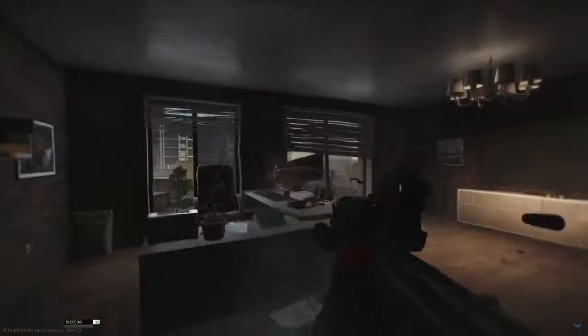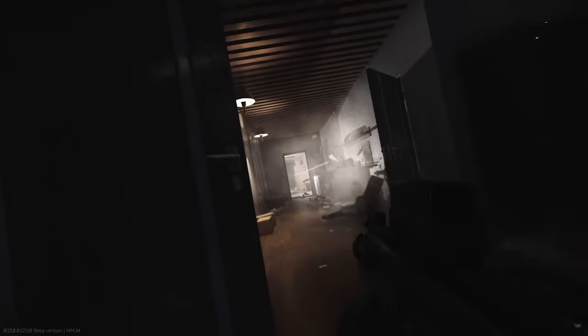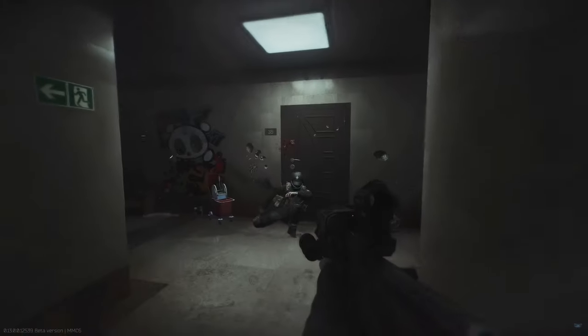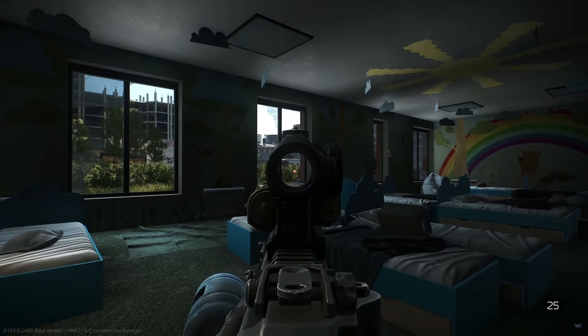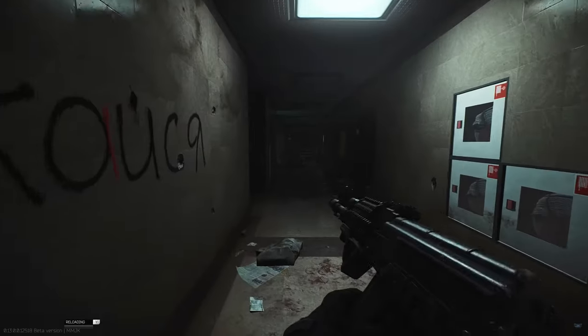Right now there's really no difference between the two factions. The only difference at this current time is on a map called Lighthouse — there are rogues who will aggro the Bears instantly, while USECs can roam around more freely, though they'll eventually get shot at in certain areas. Basically, American or Russian — whichever one you want. You choose a face and a voice line, and then you're set on your way to the main screen.